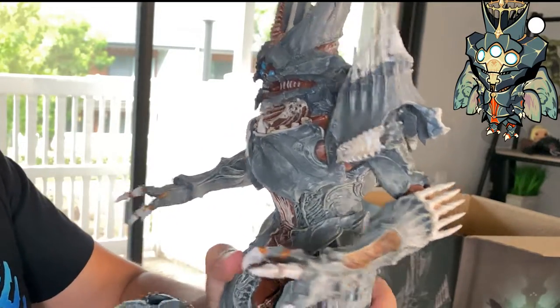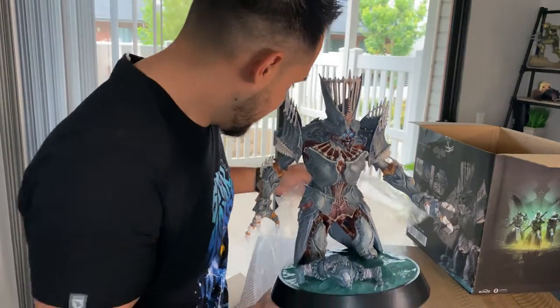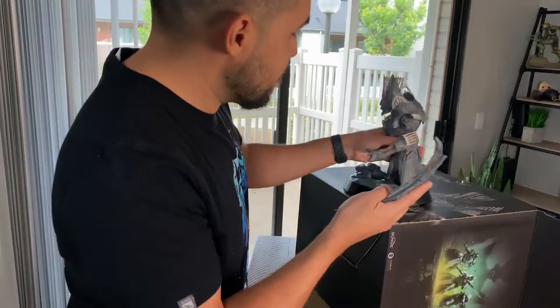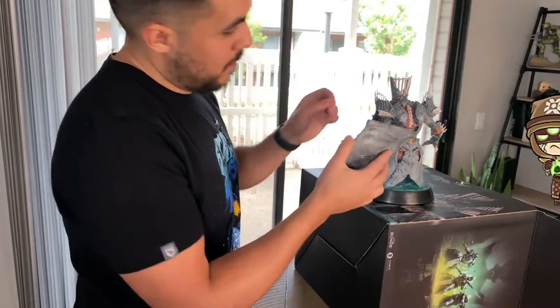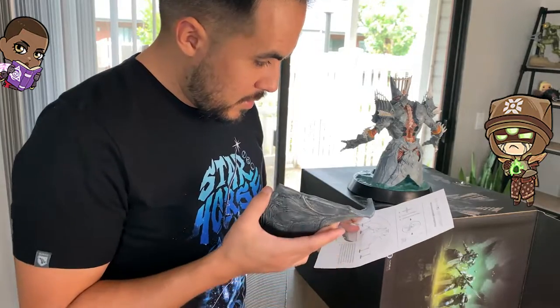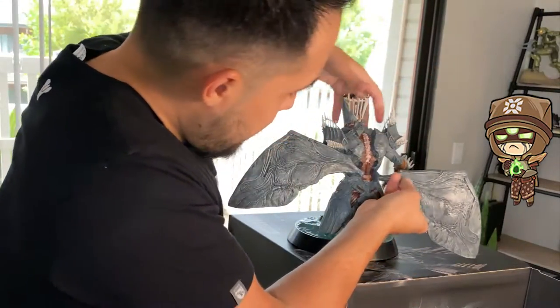All right, let's put some wings on her. Oh, so cool! Let's put on the wings. I guess I should follow the instructions. So that's one, and two.